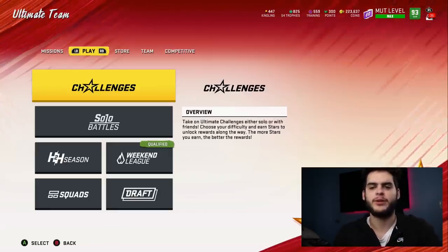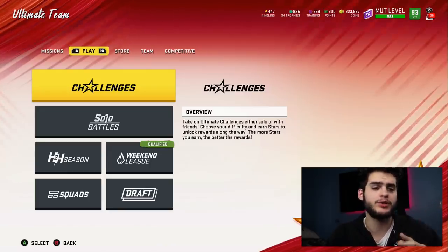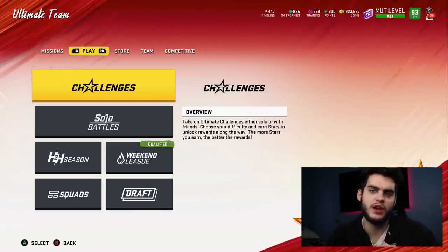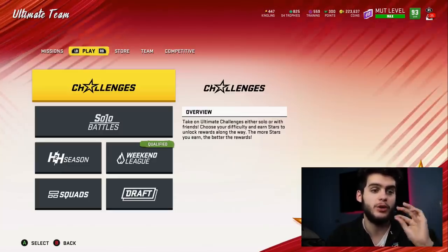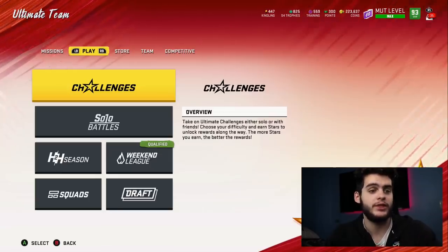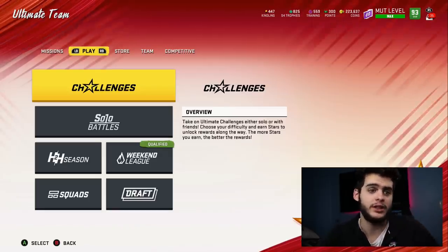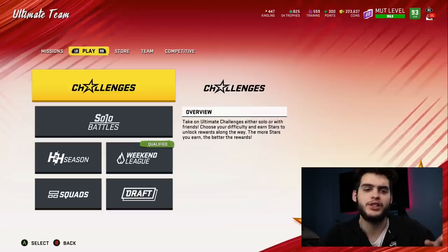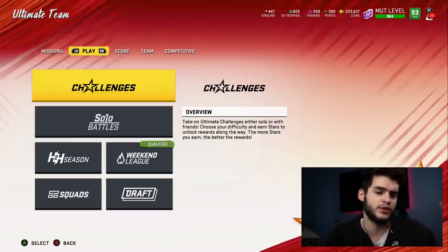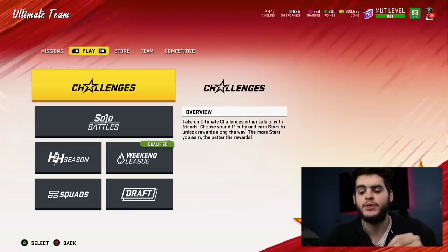What's going on everybody? It's Poodle back with another Madden Ultimate video. I'm going over the number one coin-making method in Madden. This method works really, really well. It's pretty risk-free. Worst case scenario — which won't even happen — you maybe break even. Best case scenario, you make anywhere from 50K to 250K coins per attempt. It takes about six minutes to do, so you can easily make 100K to a few hundred K per hour.